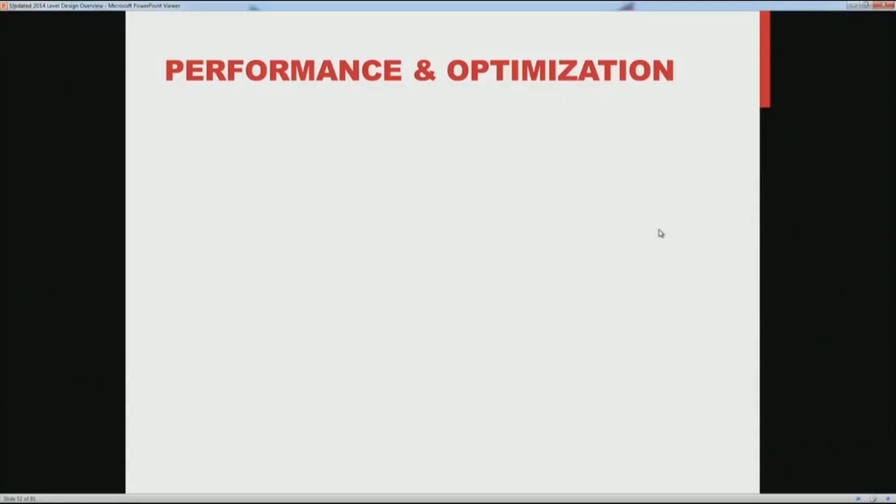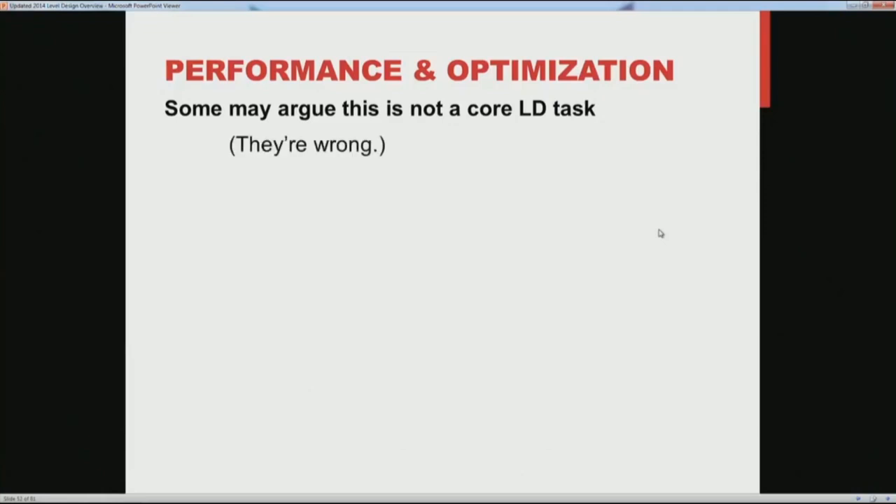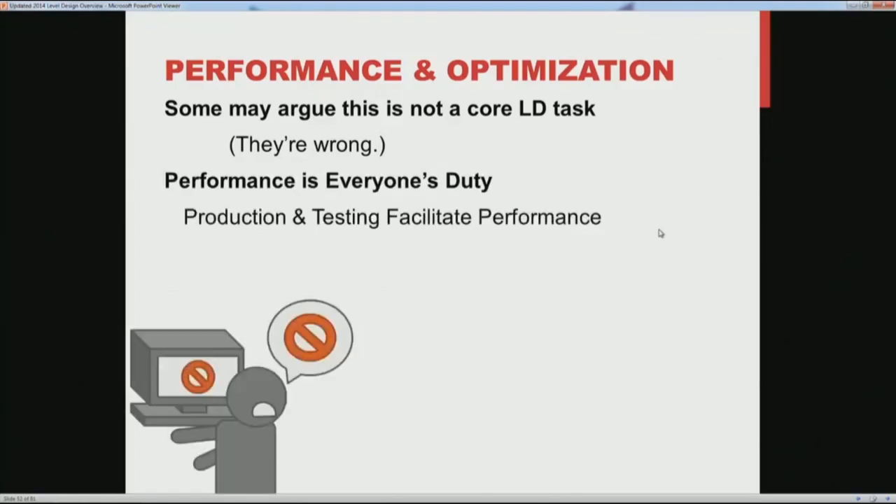Some people might argue that whether the game crashes or runs at frame rate is really not level design's problem — it's up to the code, programmers need to make sure the game runs fast. I don't throw in with that at all. I think it's a cavalier, irresponsible point of view. When you're working on a team to make something, everyone has to pull together. If you're a tester or a producer, your job when it comes to performance is to spot when it's a problem, escalate that, and communicate it so other people on the team know — whether it's obvious or something weird and esoteric.